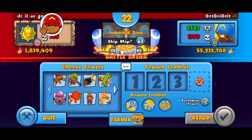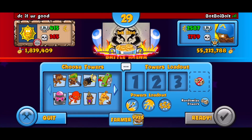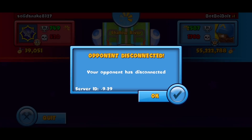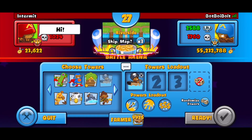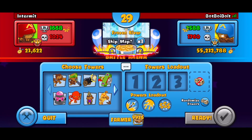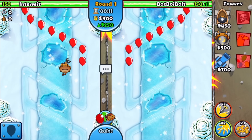Onto the next opponent — I want to incorporate the boat this time if possible. I probably won't get a Super Monkey Temple since it costs a hundred thousand dollars and we're going eco — so I'll likely just go with the boat and wizard combo. A couple of opponents disconnect or skip unfavorable maps. Eventually Intermittent becomes our next opponent on Frozen River, which is actually a perfect map for this strategy.